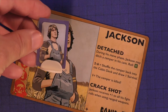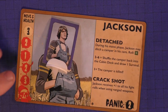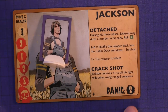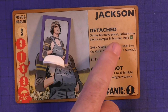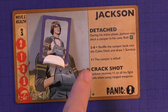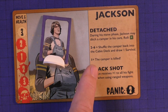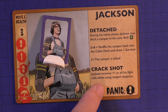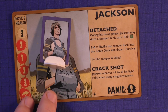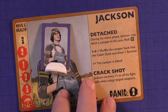Here's a new character — Jackson. He's pretty strong: three, two, one, two, three injuries, so he can take a lot of hits. His panic is two. He's 'Detached' — during his move phase, Jackson may ditch a camper in his care and roll a six-sided die; the camper either shuffles back into the cabin deck and he draws one survival card, or the camper is killed. He's also a 'Crack Shot' — plus one to all fight rolls when using ranged weapons. Jackson is a new character I like quite a bit; it's really neat how you can ditch the little kids if you want to.